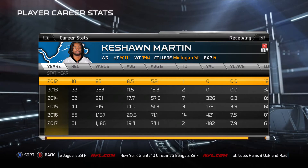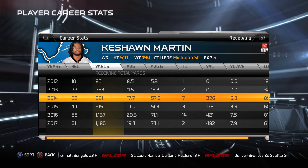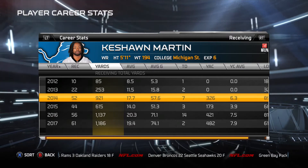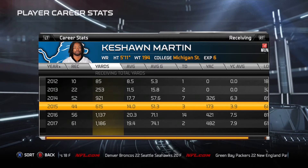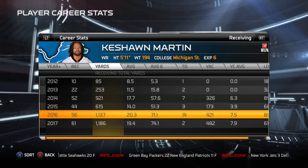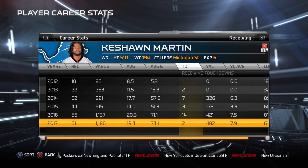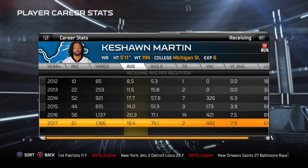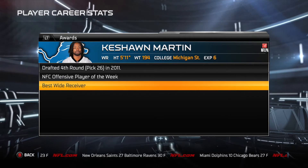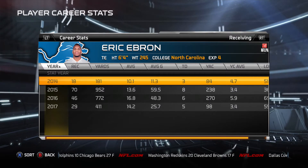We signed Keyshawn Martin at the preseason of our first year, and in 2014 he had 921 yards and seven touchdowns. This guy was amazing all four years. He has got to be, in my mind, one of the top three players in this series, if not the MVP, just because of the lack of expectation we had for him. He was absolutely unbelievable. He did have a down year in 2015, but in 2016-2017 he had 1,100 yards and 14 touchdowns in 2016. He won best wide receiver in 2016, and then in 2017, another 1,000-yard season. A former fourth-round draft pick winning best wide receiver — one of the best players in this series.